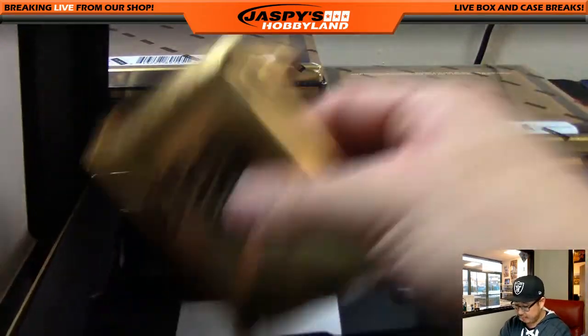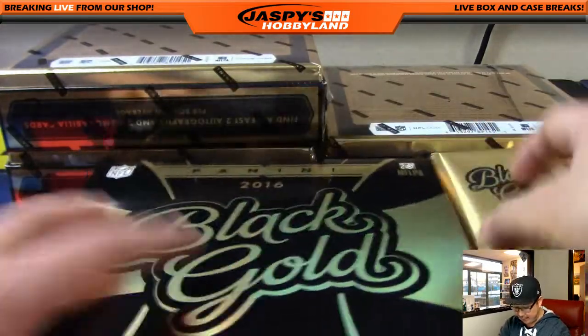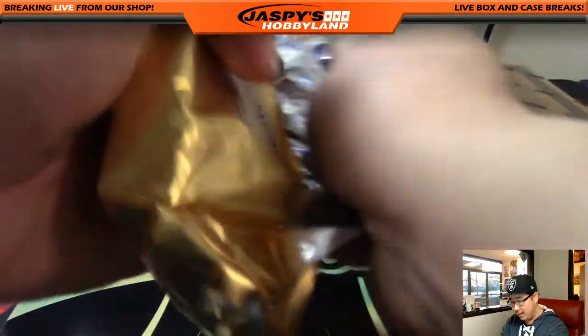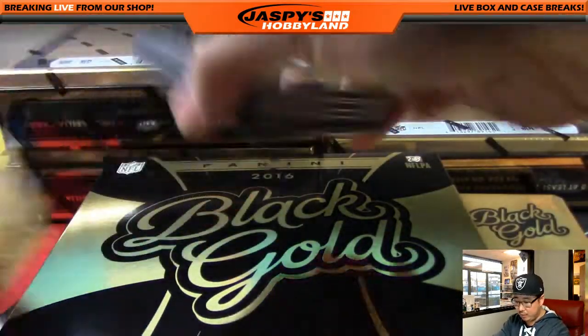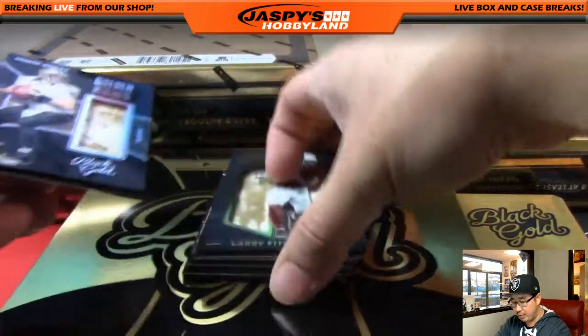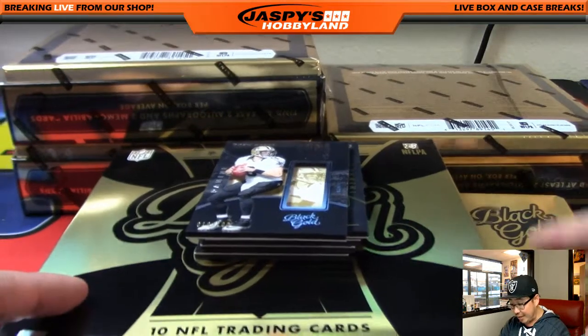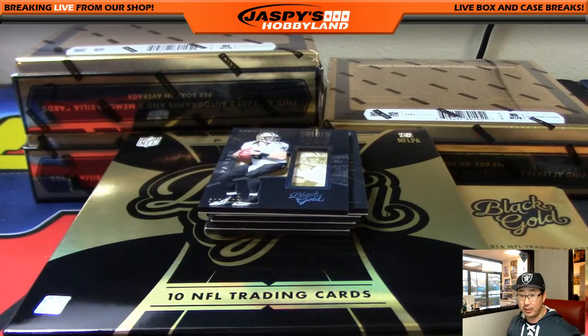I don't think we saw the case hit in the first half, so here we go. Another half-case random division break is available on jazpyshobbyland.com right now, and that's from a fresh case. Remember, we're giving away two Super Bowl squares with each half-case break we do, which with only eight divisions is actually really good odds.